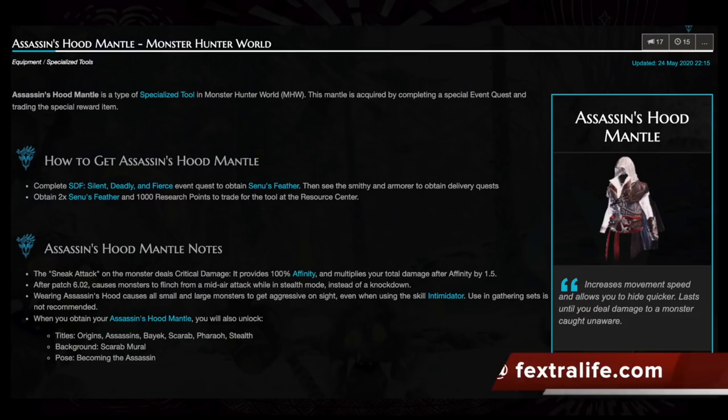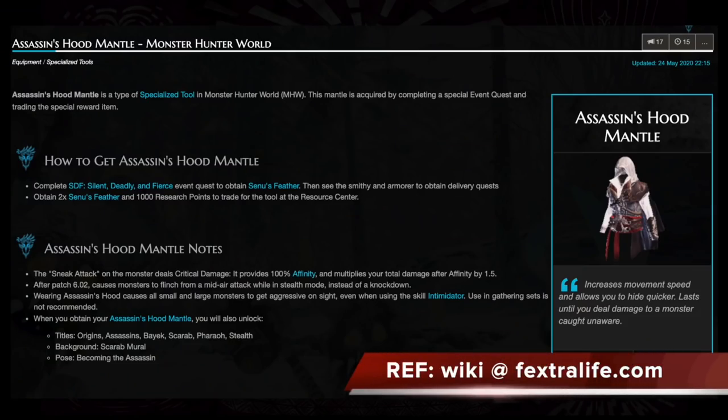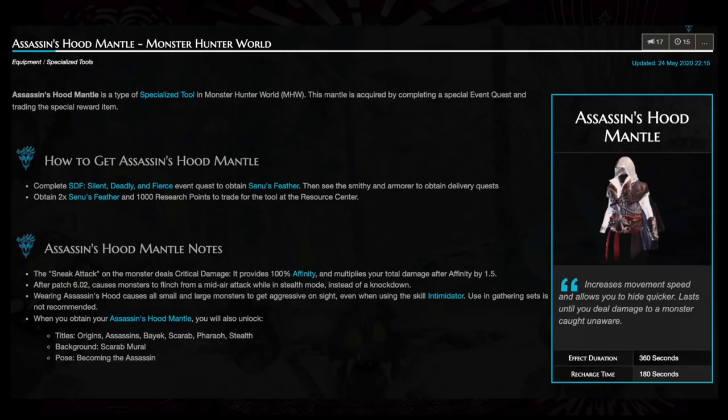It is worth noting — if you can get it, because it's limited and I don't have it — apparently the Assassin's Creed hood, although it aggravates monsters around you, does make your running speed much faster, making this farming method a bit more efficient. It's not available right now, but it might be worth picking up next time it's available.